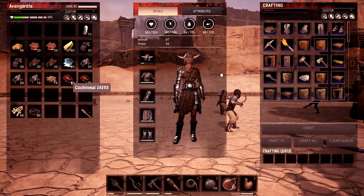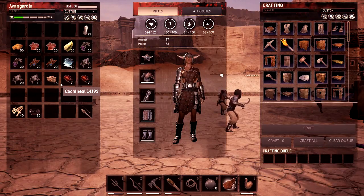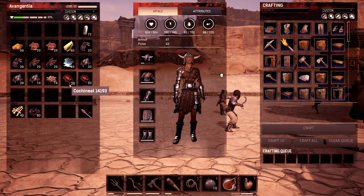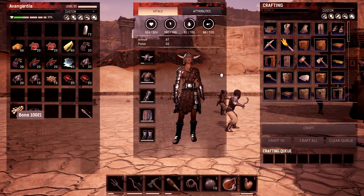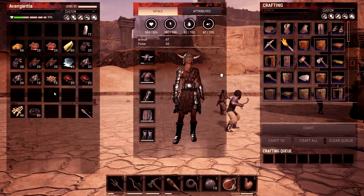Then we have red, which is this cochineal — these are easy to find. Just harvest any kind of cactus and you get these, no problem. And then there's yellow, for which you need brimstone. There's also a darkening and a lightening liquid, for which you need bone or tar respectively. You craft the color first, then craft the lightening and darkening liquid and put them together to make the darker or lighter version of that color.